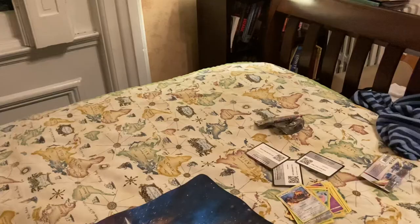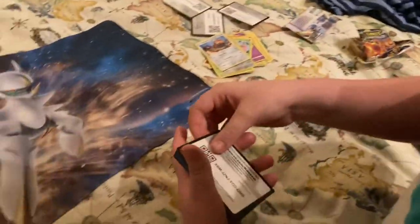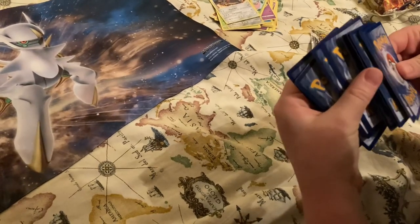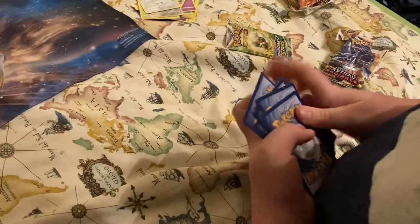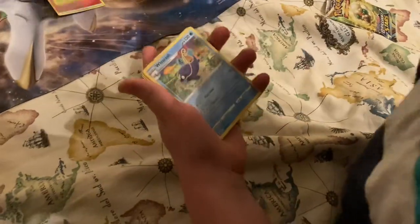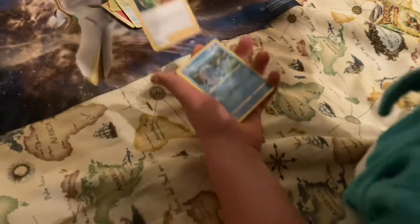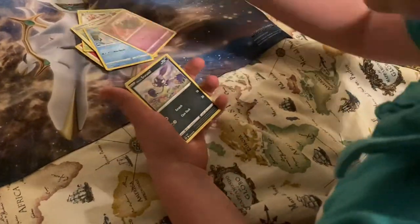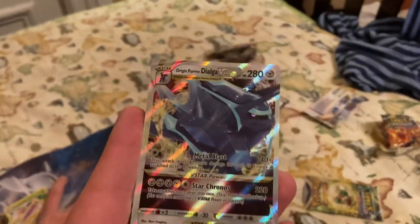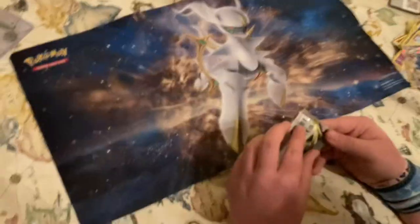Andrew will now open an Astral Radiance pack. Four to the front — there's something shiny in the back! Go faster Andrew, come on. What is it? What is it? It looks shiny. Origin Form Dialga V-Star! Let's see that card, Andrew. V-Star. Did you hit the Giratina? No, this is the final one.